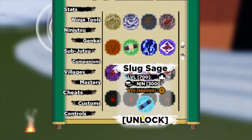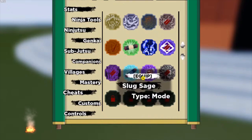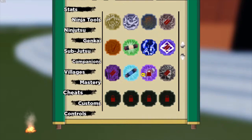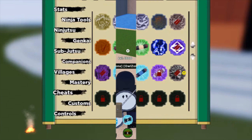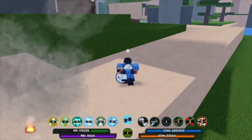The Slug Sage, level 700 ninjutsu, requires 3,500k coins and the spawn time is 5:20 EST. Let's unlock it and equip it. The sport is useful when you need healing — just press C and a slug will spawn.